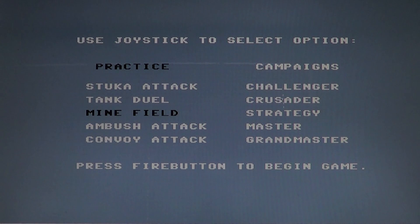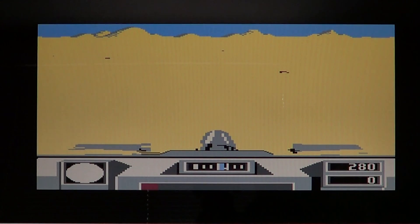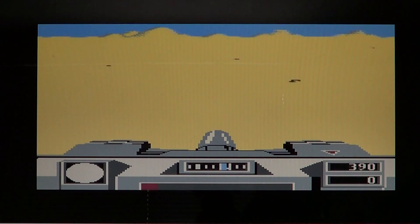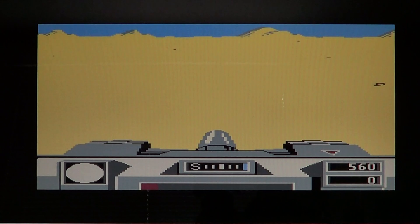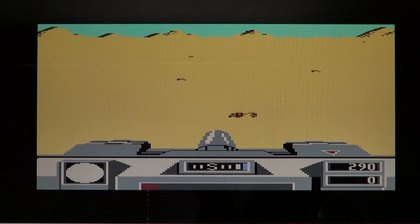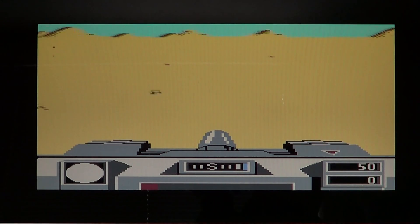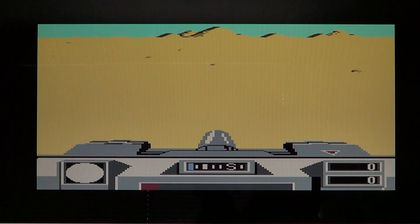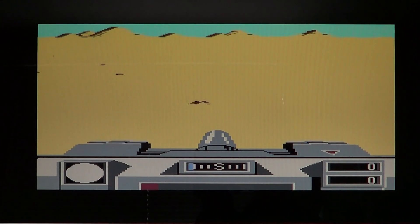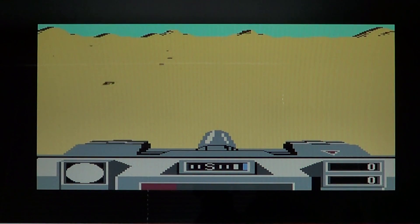You've also got the minefield mode. Here you control your tank as it advances, and you have to be careful not to step on the mines. You can see where the mines are located — you can let them pass through the middle where there are no wheels, but if they touch your wheels they will damage your tank.